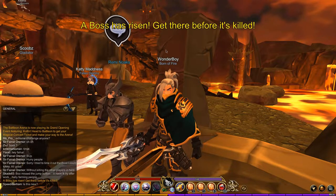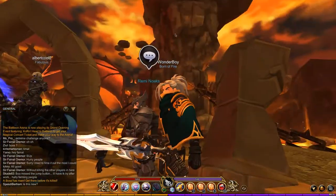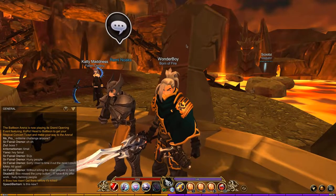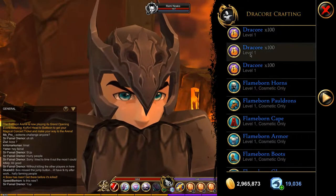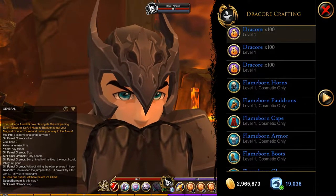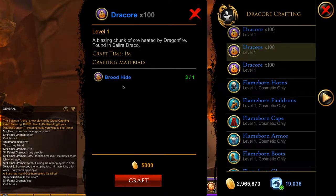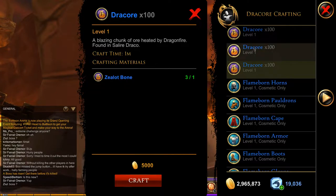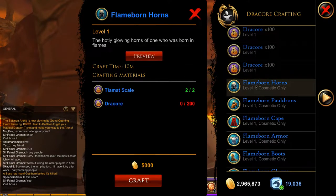Also pick up anything that drops from the bosses because they can be used to craft the new set. A boss has risen right now so look around and see where it is and let people know. If you click on this NPC and go to his Dracor crafting, you can see the full Fireborn Armor Set. There are also three stacks of Dracor — these can be made from scale, hide, and bones, and will give you a hundred each.